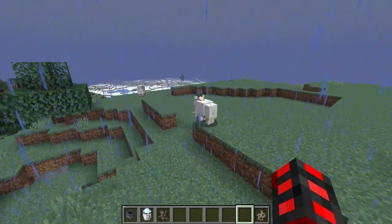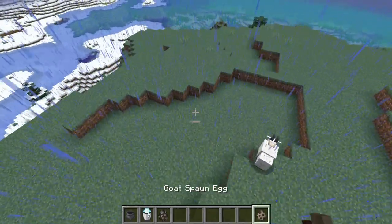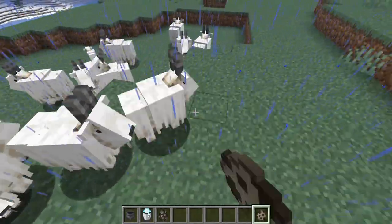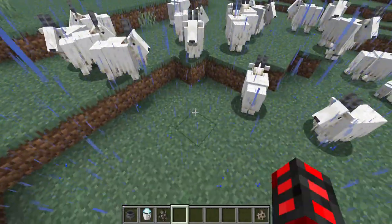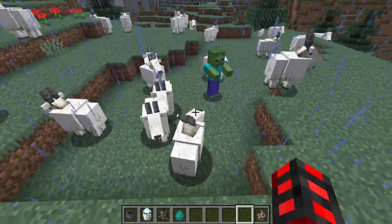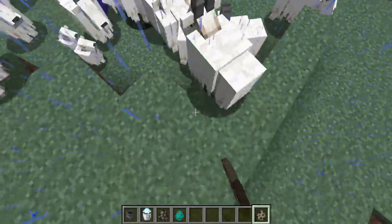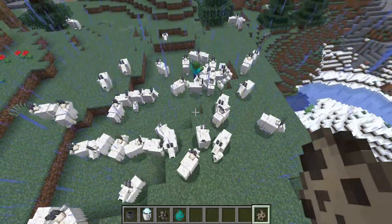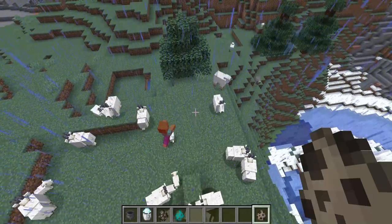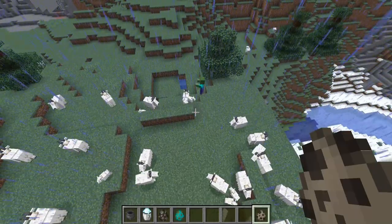Onto the mobs of this update, they have added goats, a very mischievous mob known for ramming sheep and other mobs. They don't do much, but they can jump up very high and have a small chance to spawn as a screaming variant. If they try attacking something that is hostile, like a zombie, the zombie will not retaliate against them. You can summon a screaming goat, and they don't ram too often and they do have a cooldown. The baby ones can try to ram, however they aren't always successful.